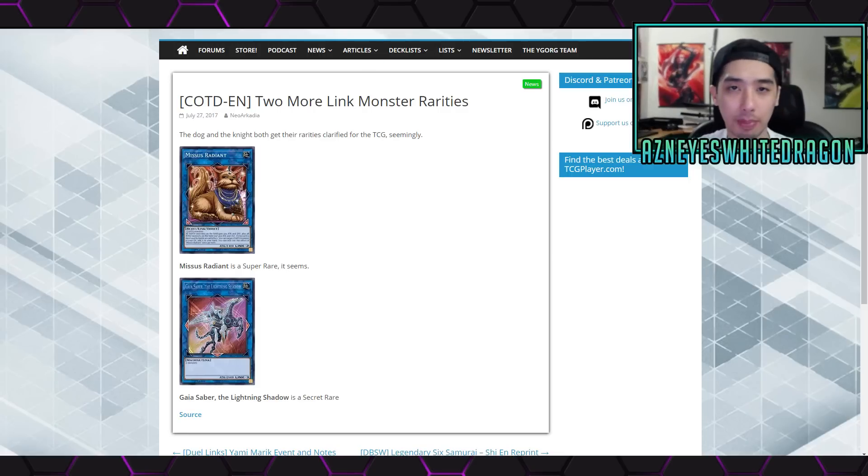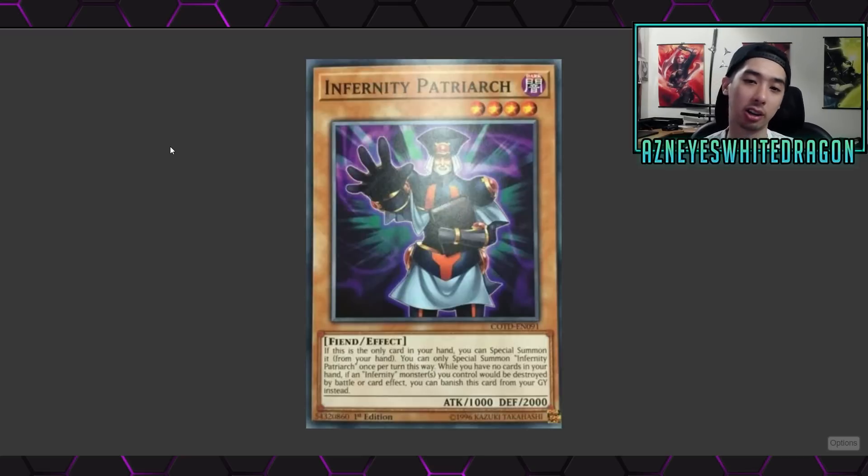Next up, there's a new Infernity card - Inferno Patriarch. It says if this card is the only card in your hand, you can special summon it. You can only special summon Inferno Patriarch once per turn this way. While you have no cards in your hand, if an Infernity monster you control would be destroyed by battle or card effect, you can banish this card from your graveyard instead. They've hit Infernities pretty hard on the ban list, but if they're going to release more support they'll try to make it viable.